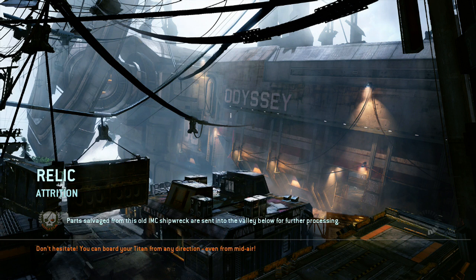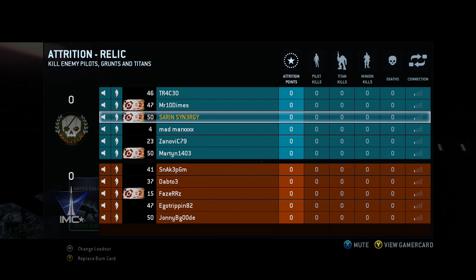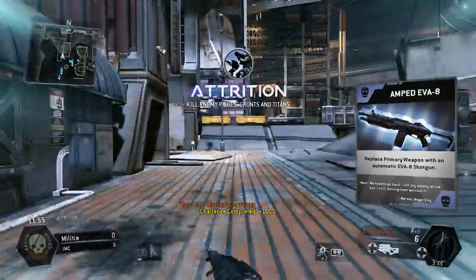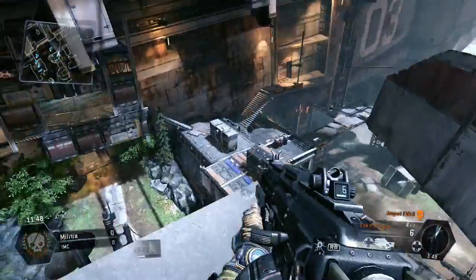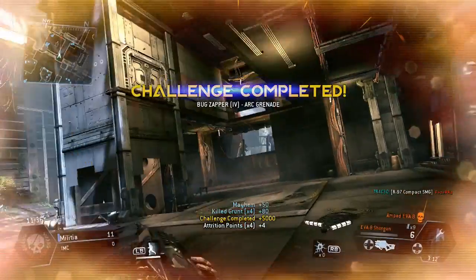Hey guys, Synergy here bringing you a brand new video. This is a 106 point attrition gameplay — my second game on attrition, and we hit over the 100 marker so I was pretty pleased with that. The way I got it was pretty boring to be honest. You're going to see some pretty sucky burn cards and perks, so they'll have an advantage on me. I'm going to go for grunts and spectres rather than human kills throughout this gameplay for demonstrational purposes. I'll let human players battle it out, but if there's a human player in my line of sight I will take him out.